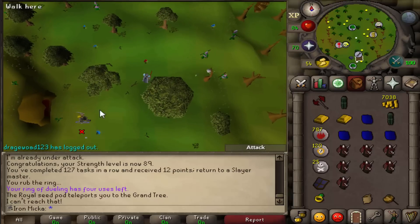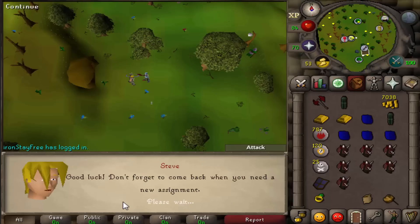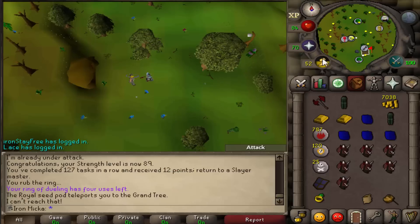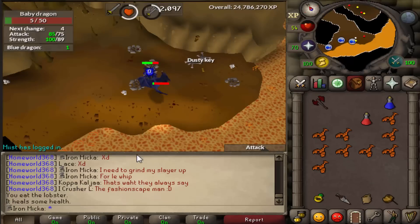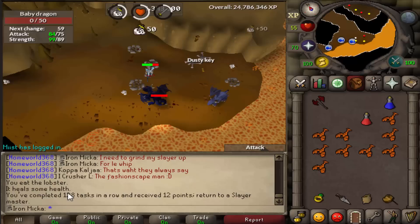Alright, so here we are — let's see what we get. Blue Dragons again. I'm going to kill the little guys again just to make the task as fast as possible. And just as we kill this little baby dragon right over here, we should complete the task. There we go, 128 tasks in a row completed. Let's go and grab another task.